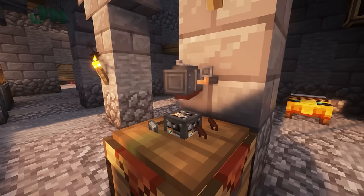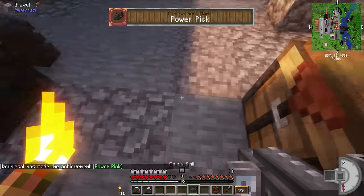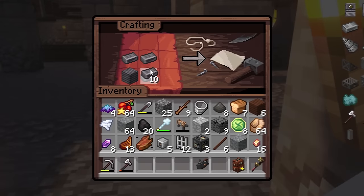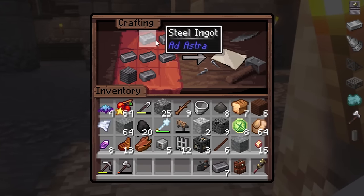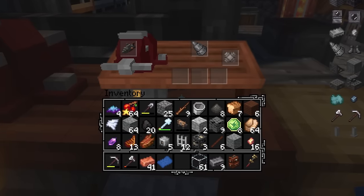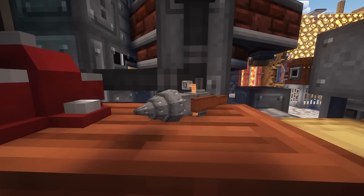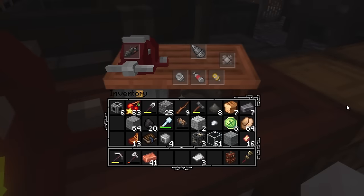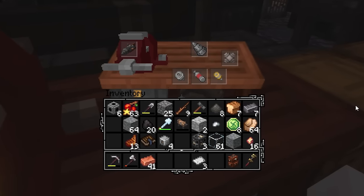But I wasn't done yet — I had just crafted the base model. I still needed to make the drill head as well as some other add-ons that would make it more powerful. There were a couple of drill options, but I opted for steel as it was the strongest. The only way to apply these add-ons was at the engineer's workbench. There I was able to attach the drill head. After that, I crafted a large fuel tank and a couple of other add-ons that would make this the ultimate power drill.